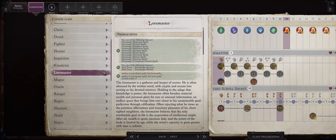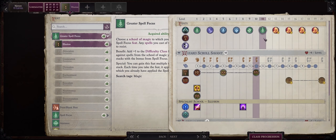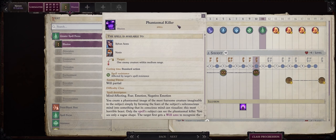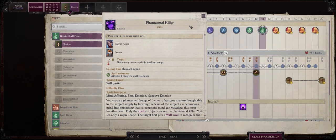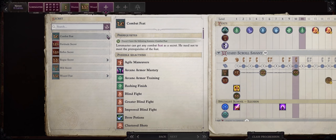Level 11 is when we first pick lore master, and this is also when I would pick greater spell focus: illusion. As you've probably noticed, most of your early game as Nanyo will be spent casting conjuration spells. At this point in the game however we can already cast phantasmal killer, and this is why I pick greater spell focus illusion at this level. Remember that you can always heighten and also persist phantasmal killer for higher chances of it working on the enemy. Now let's talk about the lore master class.